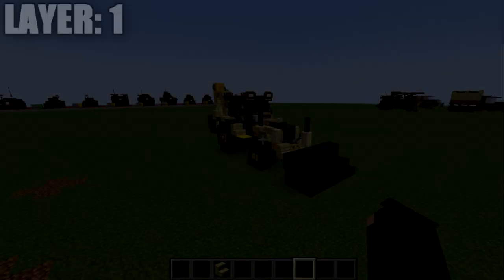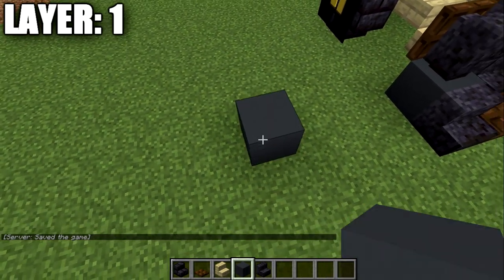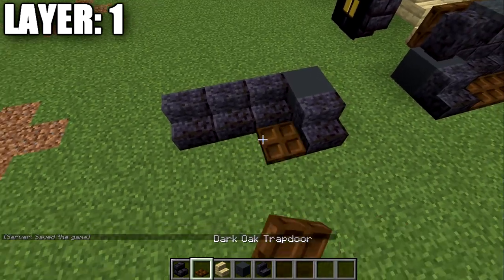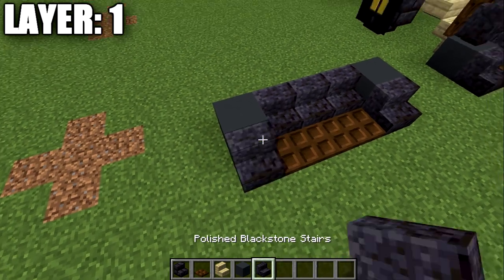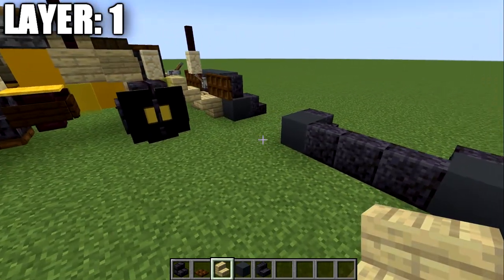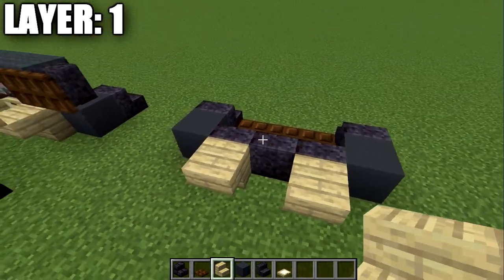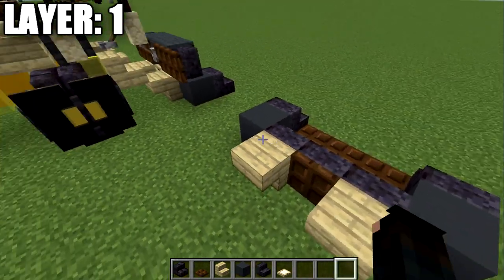Alright guys, moving into layer one. We're going to place down a gray concrete block, then a polished black stone stair coming off of it, then one two three stairs over and one two three trap doors in front of the stairs, another gray concrete block and a polished black stone stair to create our front bucket. From this we want to place down a birch wood upside down stair coming off these two stairs, and in that middle space place a dark oak trap door on the back of the stair.